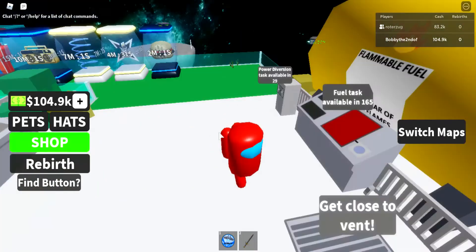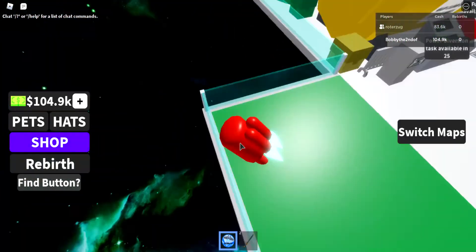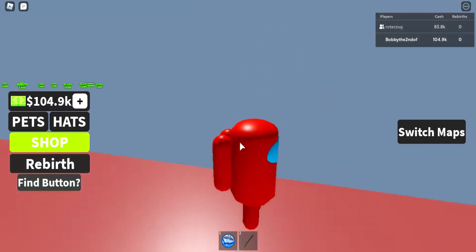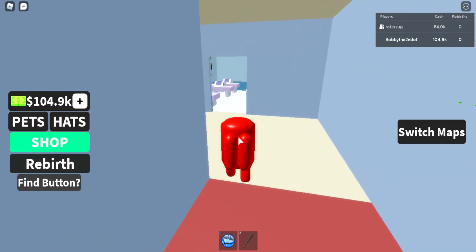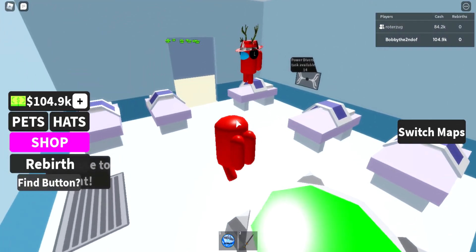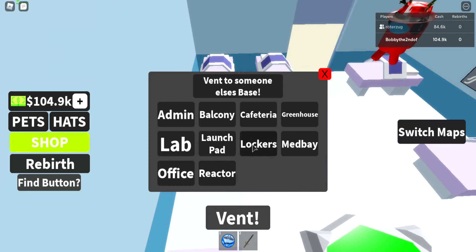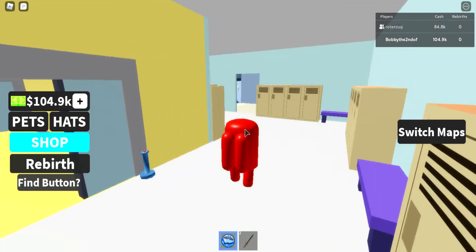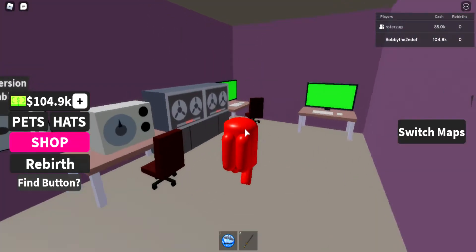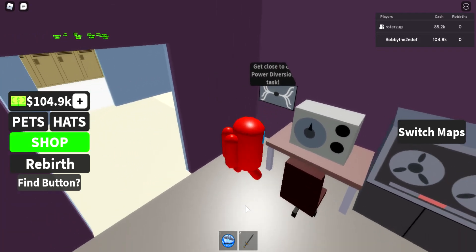So let's vent to Medbay. Let's go to Medbay. So as you can see here, here is Medbay where you can do the Medbay task. But I'm obviously not Medbaying so I'll just vent. And then over here next to Medbay is the comms area where you gotta do comms — you just do this task again.